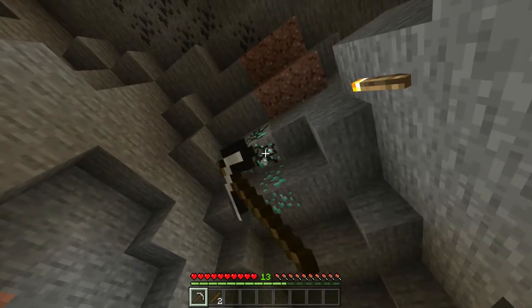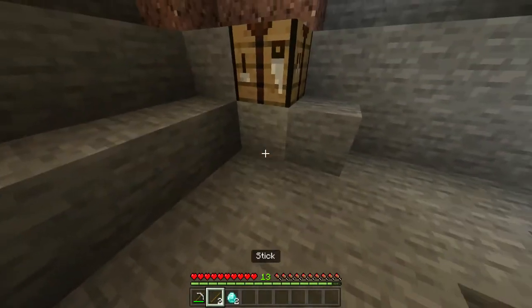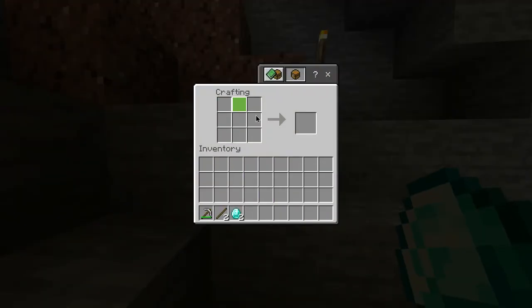With your pickaxe, you want to mine out two pieces of diamond ore, and that will give you two diamonds in return. With your diamonds, you want to head over to your crafting table and open it up.